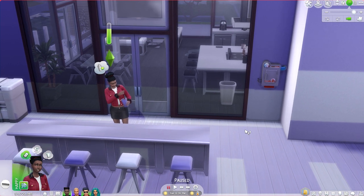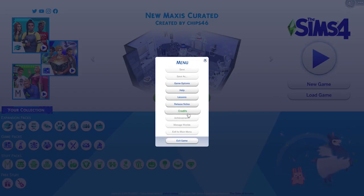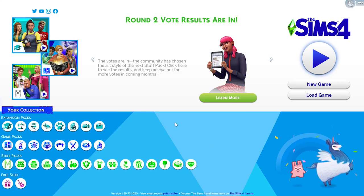We can fix this issue with the All Cheats mod, and here's how. The first thing we need to do before downloading a mod or installing any custom content is make sure we've enabled this in our game settings. Come up to the Options menu, choose Game Options, then click on Other. You want to make sure that Script Mods Allowed and Enable Custom Content and Mods are both ticked. If they're not ticked, tick them, apply your changes so they're saved, and you're ready to install mods.